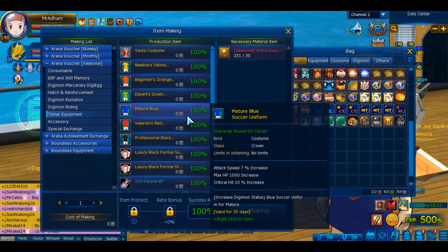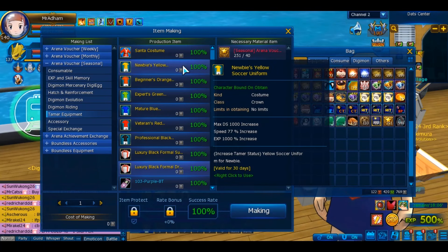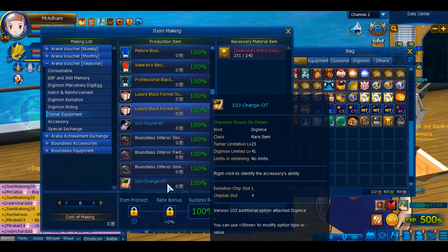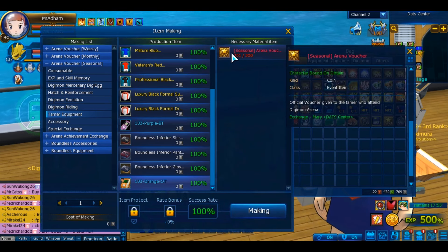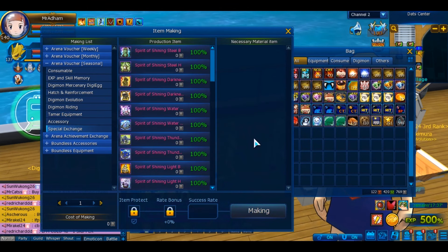The luxury black formal dress is probably the best avatar in the game. You can save it, which is basically the exact same as a little soccer — you can get a few of them. Personally I can get six, which is pretty nice. I was saving for the OT device eventually, but unfortunately Colosseum is ending right before I was going to get it — about two seasons away — which is unfortunate.